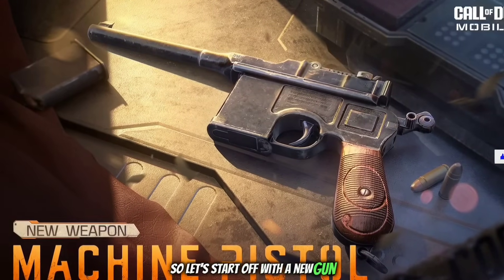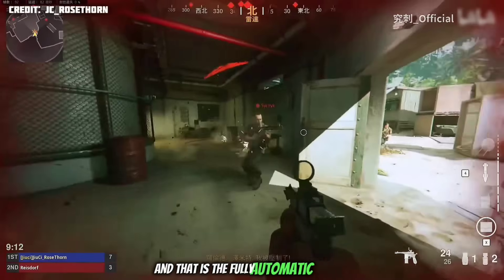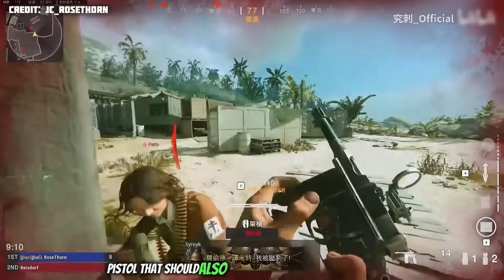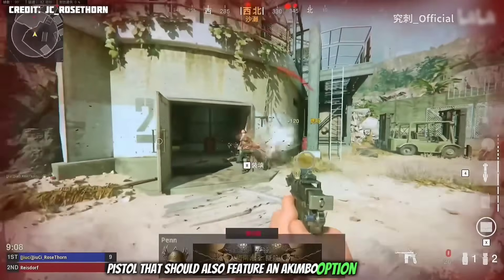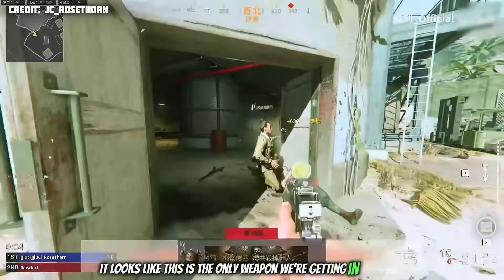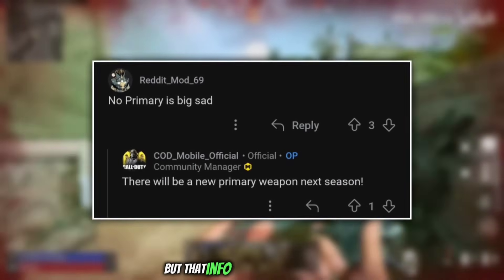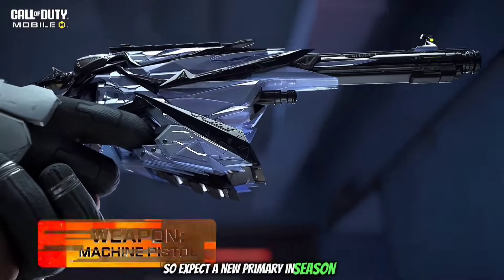Let's start off with a new gun which many of you guys probably know already, and that is the fully automatic machine pistol that should also feature in the Akimbo option. It looks like this is the only weapon we're getting in Season 5. There was a Reddit post suggesting a new primary as well, but that info seems to be incorrect, so expect a new primary in Season 6, not 5.